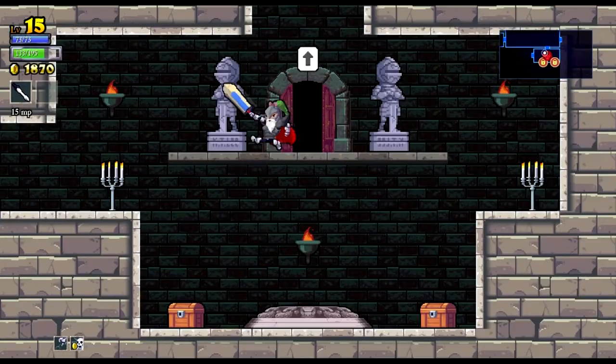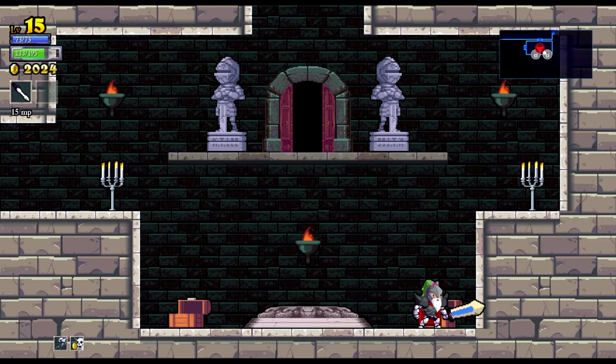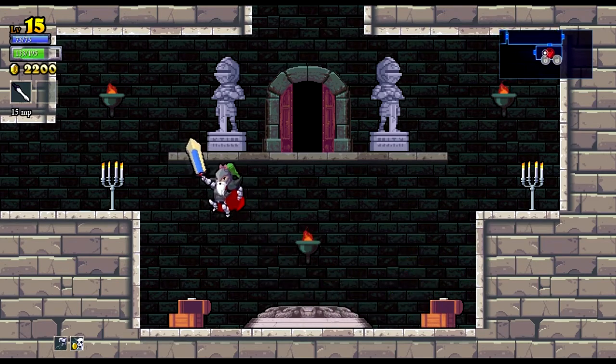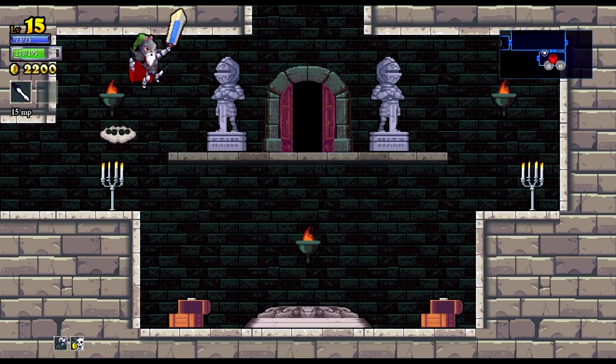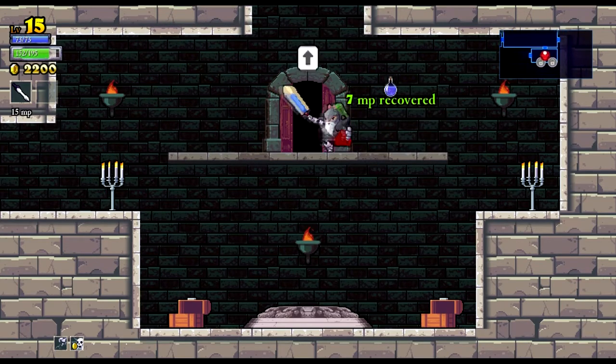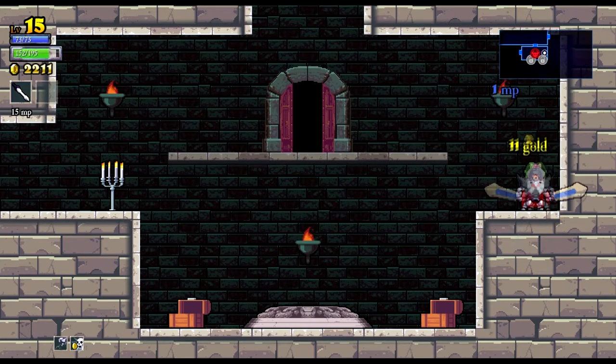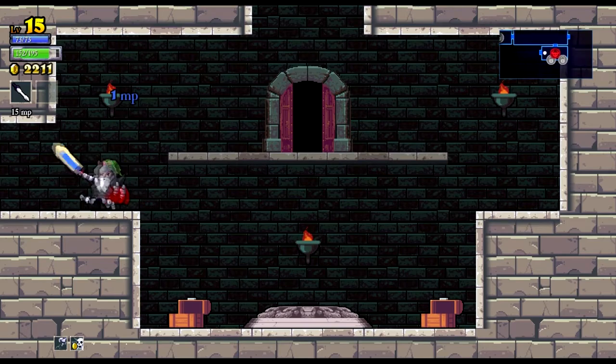Let's go down then. Ooh, boss room — fair enough. Not going through there, but at least it gives us two chests. And health. The two statues next to the boss door, and I think the other teleport rooms when you're travelling into new sections, always have one statue that gives you health and one statue that gives you mana.